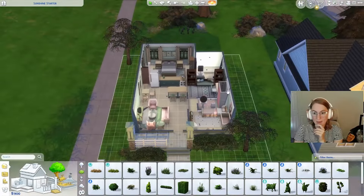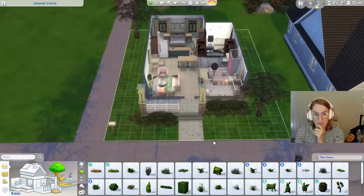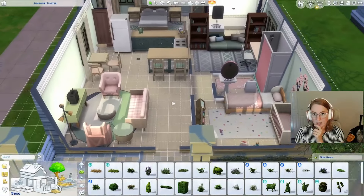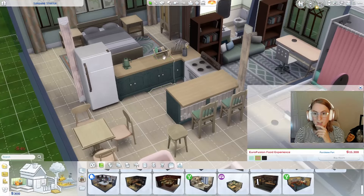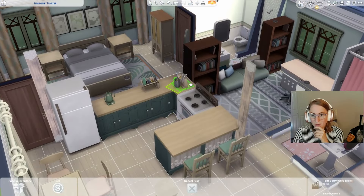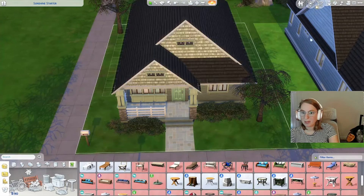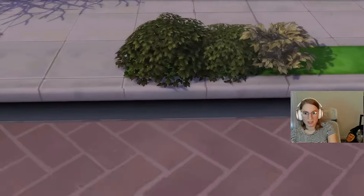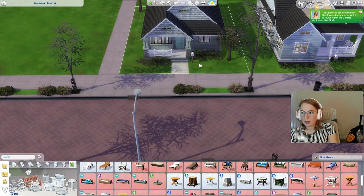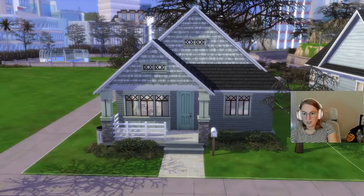I don't think I'm going to put anything in the back — I don't think we need it. I'm just going to go through and maybe add some more clutter items. Oh, I forgot to put a sink in here — there we go, now we've got a sink. I think I've done it, I went through and added a bit more clutter. Oh, I've got to fix the mailbox. And I don't have an outdoor garbage either. There it is — our little house.